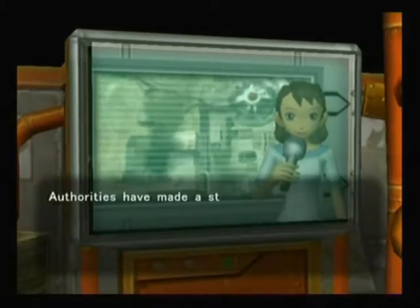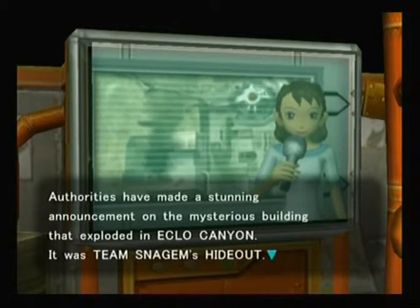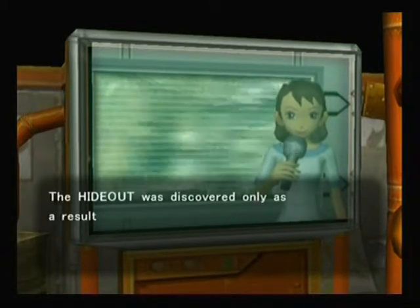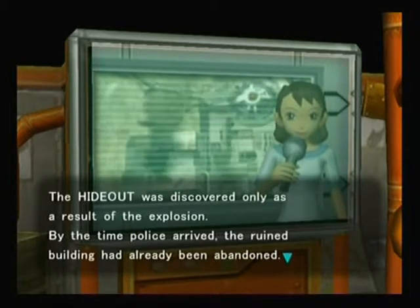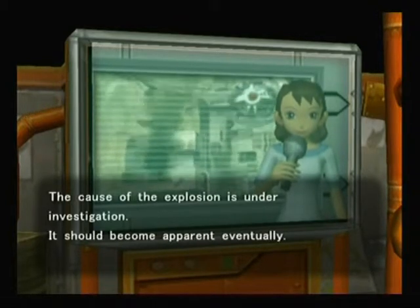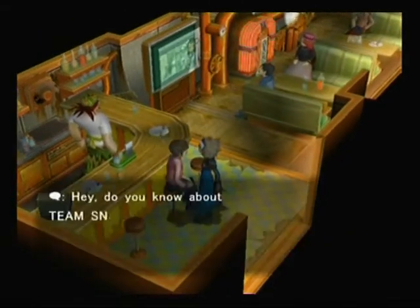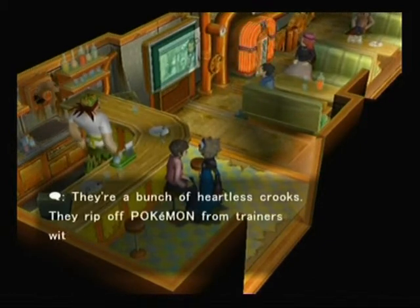The news is on. Authorities have made a stunning announcement on a mysterious building that exploded in Eklo Canyon - it was Team Snagem's hideout. Team Snagem is a gang of Pokemon abductors who have already been marked for arrest. The hideout was discovered only as a result of the explosion. By the time police arrived, the ruined building had already been abandoned. Yeah, sorry about that - it was kinda my fault. Hey, do you know about Team Snagem? They're a bunch of heartless crooks.